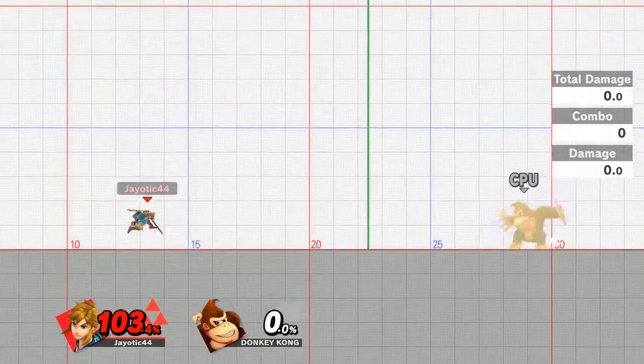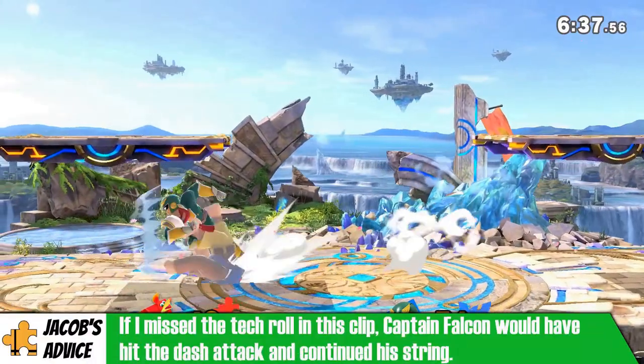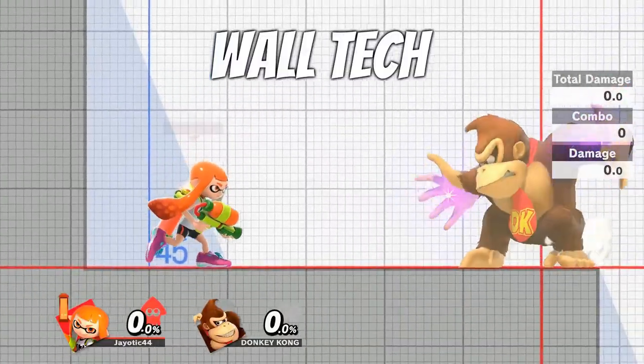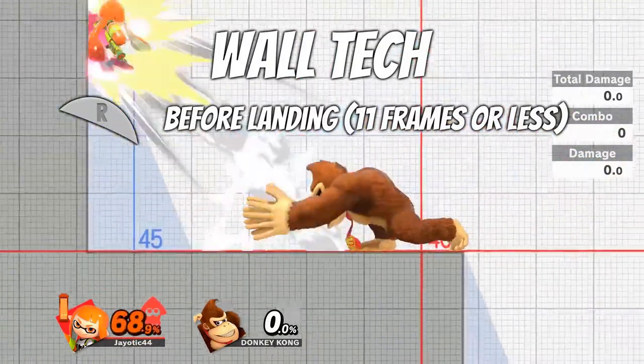And if you hold either forward or backwards while you tech, you can also perform a tech roll. Performing a tech will dramatically increase your getup animation speed, which means you're able to get back into the action much quicker. Techs can also be performed when you get hit up against the wall, and just like a ground tech, the same 11 frame window applies.